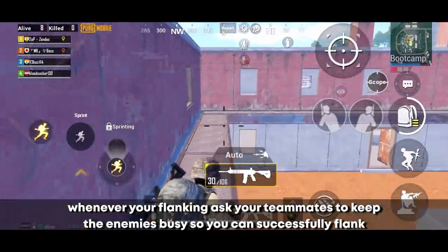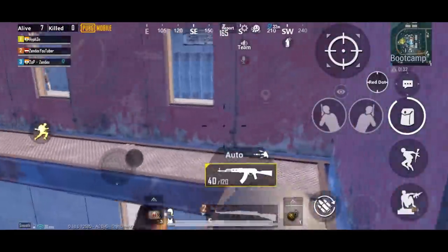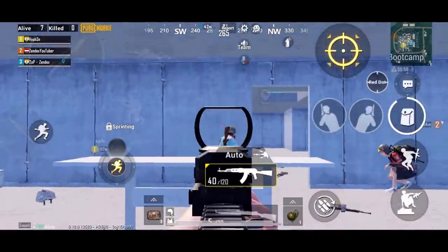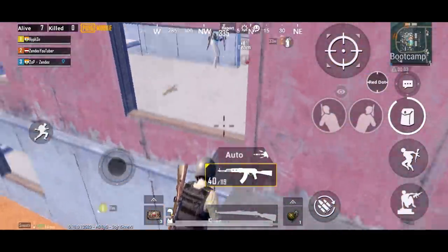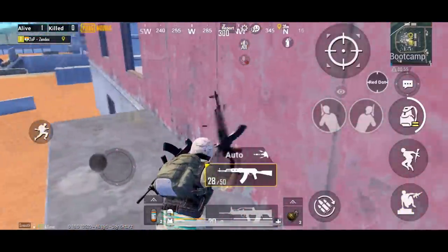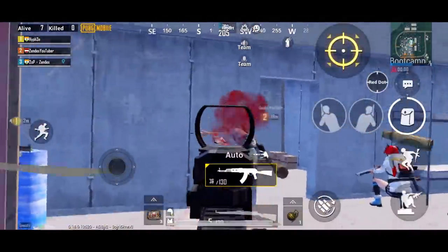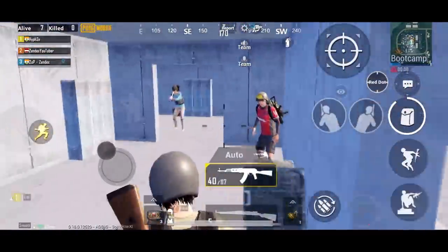Whenever you're flanking, ask your teammates to keep enemies busy so you can successfully flank. If your enemy is camping in a certain spot, come to the window and jump out, try not to make too much sound, go near the window and kill your enemy. You can even go on the roof and jump near the window for a surprise attack. If enemies are camping in another room, go on the roof, jump down near the window, and kill them. This trick works in almost every room that has a window — use your creativity and try to make your own tricks.